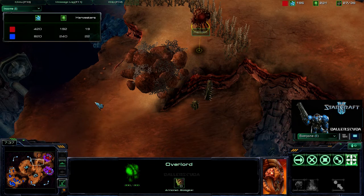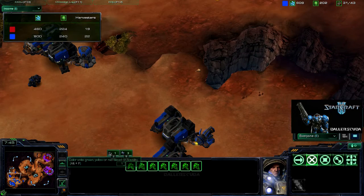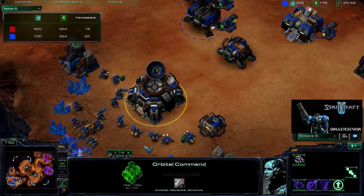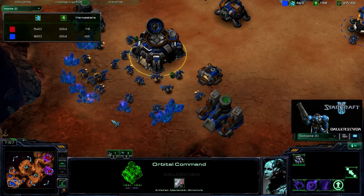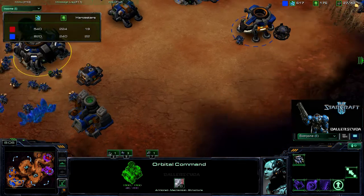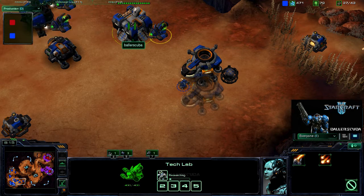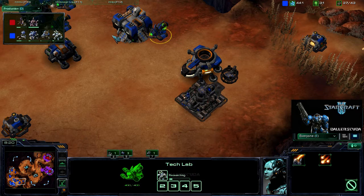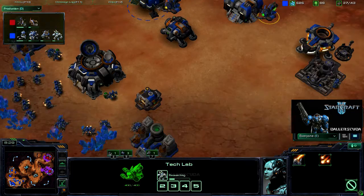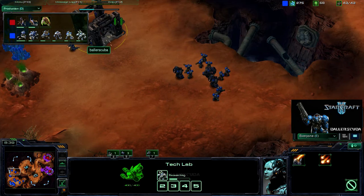There goes the SCV out to build it. I do have 22 harvesters — I am not oversaturated at the base, I still need a couple more, but I'm not training them. I am getting a reactor on a Starport as well as Siege Tech being researched. No Siege Tanks coming out yet. Another Starport going down, along with the expansion, while I continue to amass the army right outside the expansion.